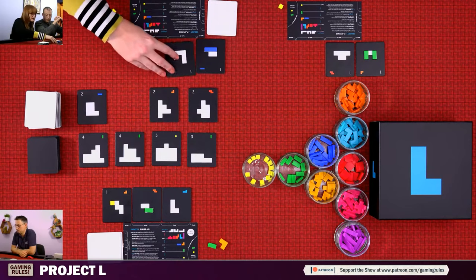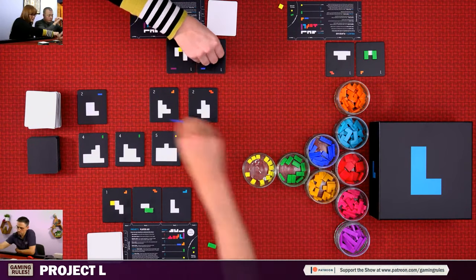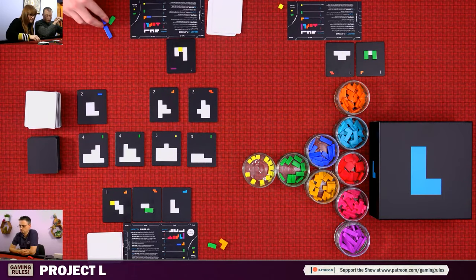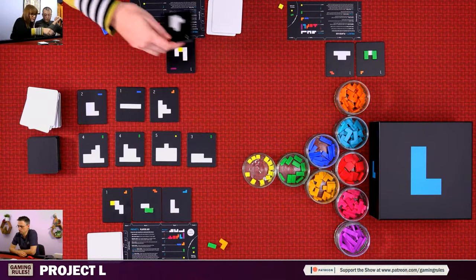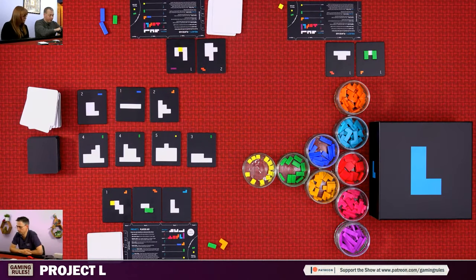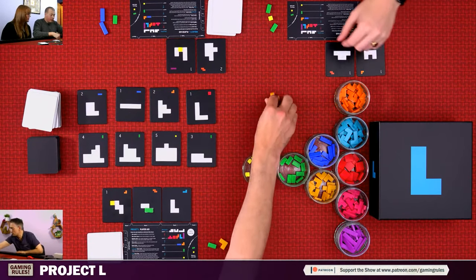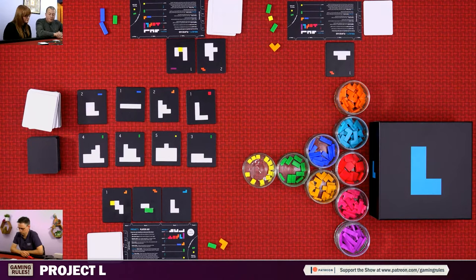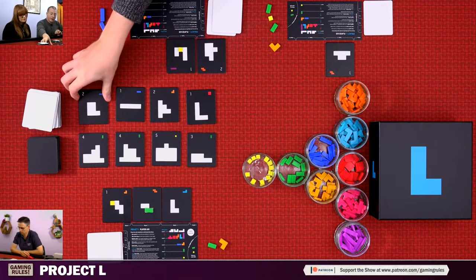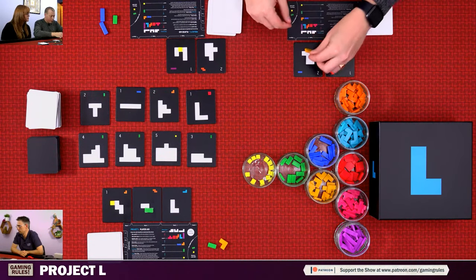Gemma's first action is to take a tile, then she does a master action to complete a puzzle — placing pieces in two slots — which completes it and gets her a reward piece. That tile flips over. Then her third action she places another piece. Nick takes a puzzle, places a piece to complete a tile, and uses the master action to advance two puzzles.